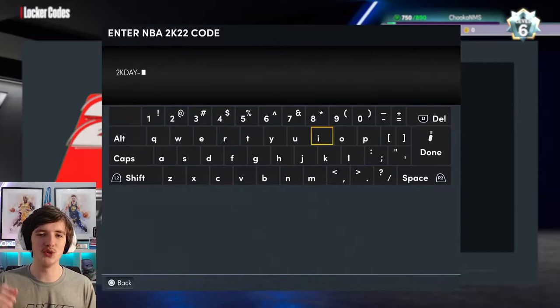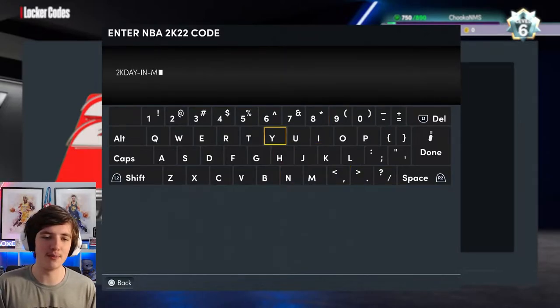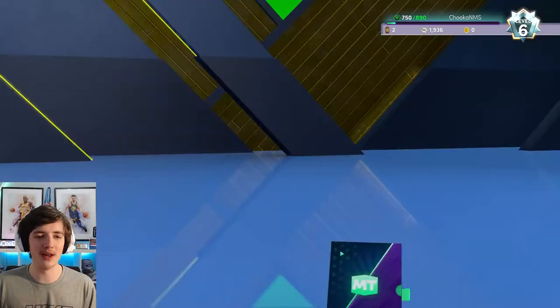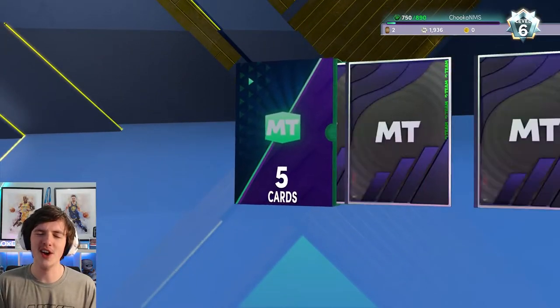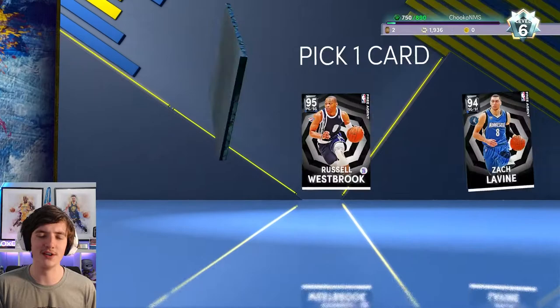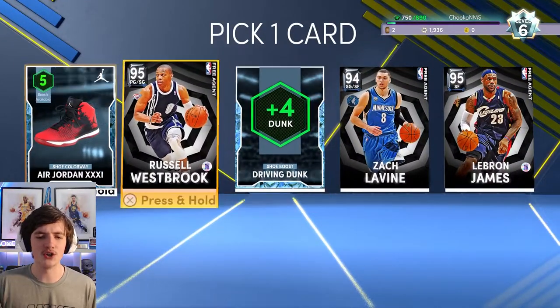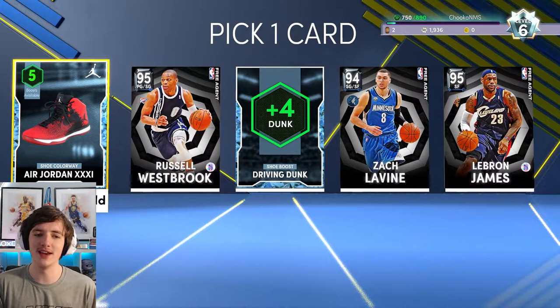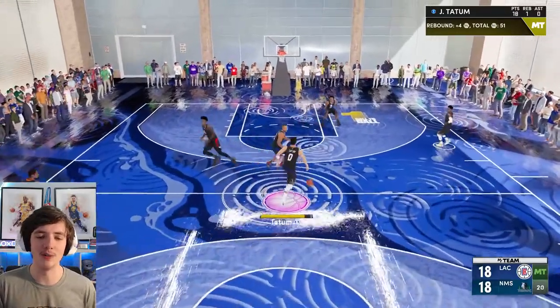To start off this episode, we have a 2K day locker code. By the time this video goes out it may be expired, but we have a 2K day option pack. I absolutely love the addition of these option packs this year. You can see here — driving dunk, a few agents — but I have to take that diamond shoe. It'd be silly to take anything else. We get an Air Jordan diamond shoe here.